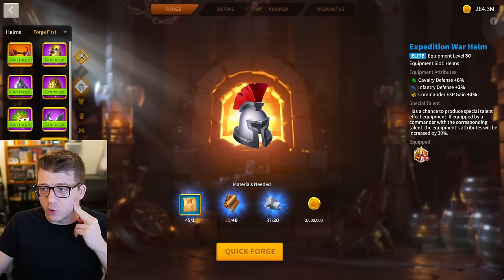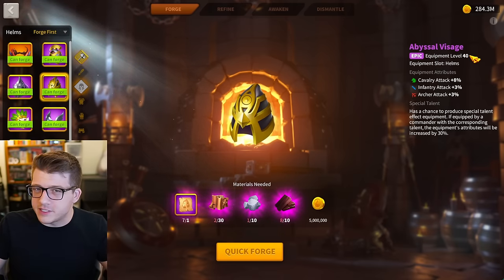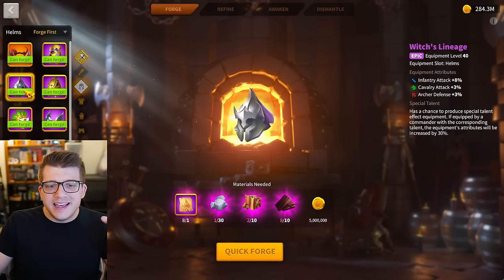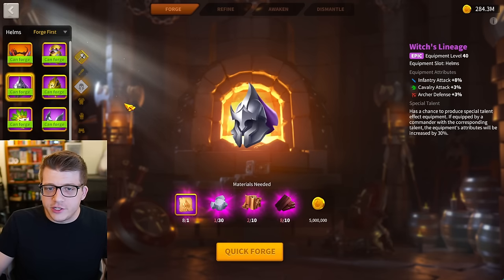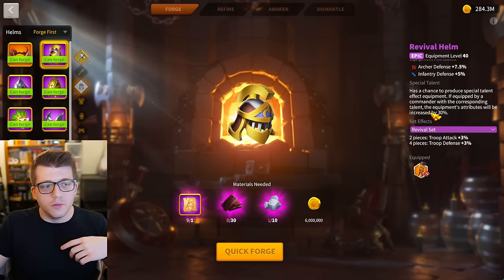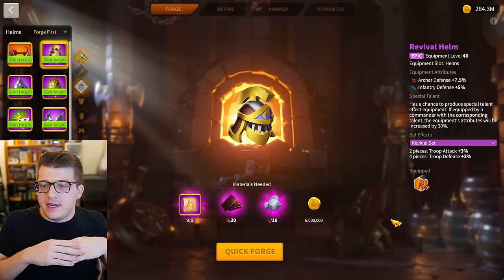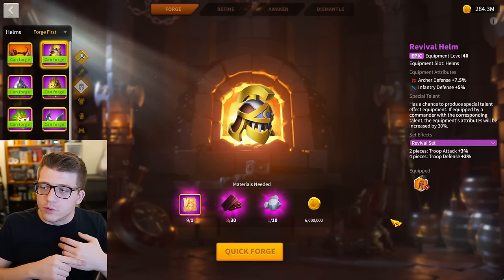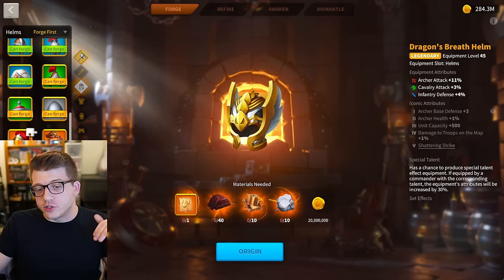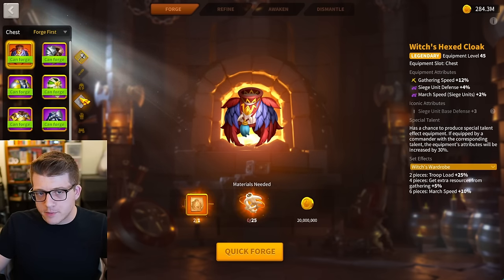For helmets, cavalry have a blue piece — the Expedition War Helm with special talent — that works really well into the late game, about as good as the Abyssal Visage. Infantry don't have a great budget piece; the Witch's Lineage is trash. The Revival Helm for archer defense is fine and archers have a four-piece Revival Set, but in late game Season of Conquest you can't really rely on a full Revival Set anymore. From a purely budget build perspective, cavalry wins the helmet department.